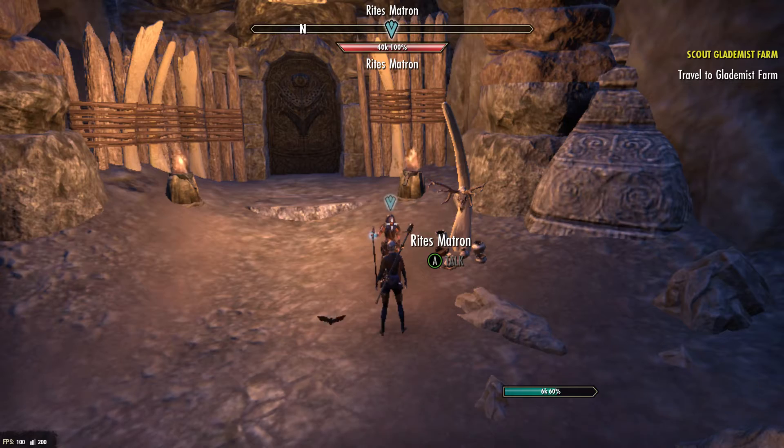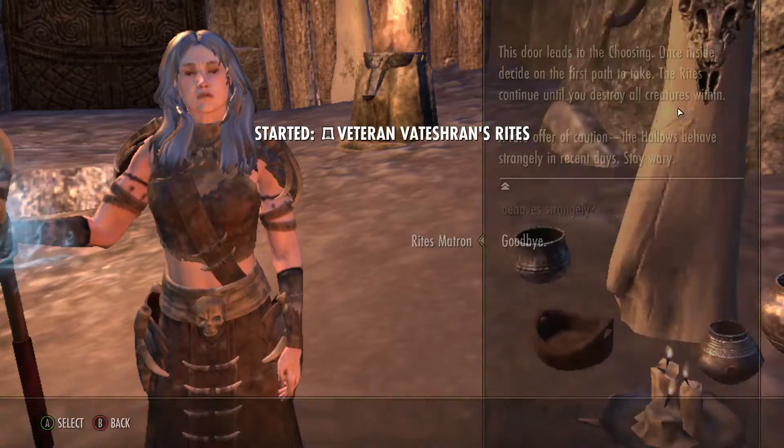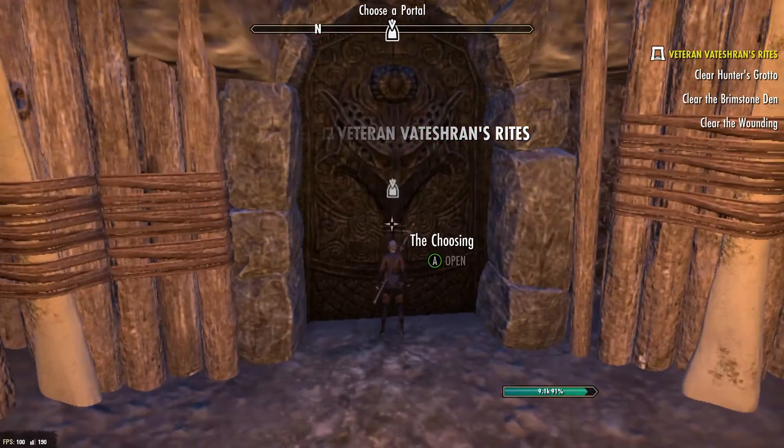The Veteran mode awards a skin. When you enter the arena, you meet the Quest Giver, which much like VMA hands you the quest and talks about the history of the arena. The next door leads to the Choosing, which is the main hub of the arena.